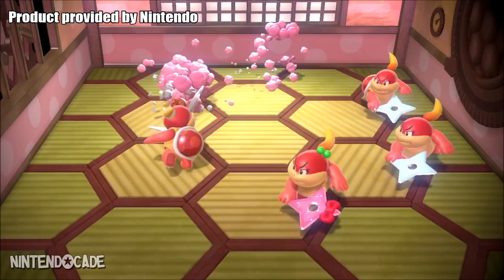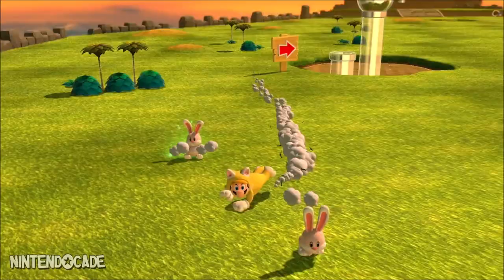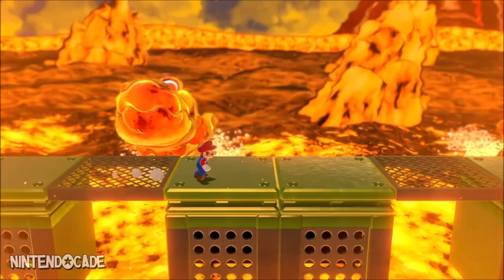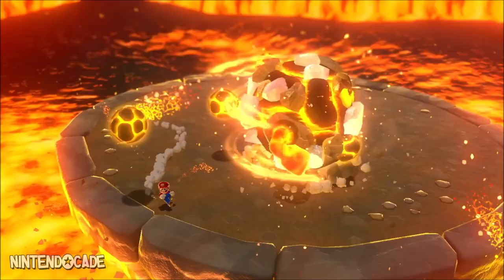Welcome to NintendoCade Channel, I am Danny. In past Super Mario titles, there has been the ability to warp and advance worlds as you find secret warp pipes. In this episode, I'll be showing you how to find the secret warp pipes in Super Mario 3D World Plus Bowser's Fury on Nintendo Switch. If you found this episode helpful, I would appreciate a thumbs up. Consider subscribing for more episodes like this. Alright, let's get started.